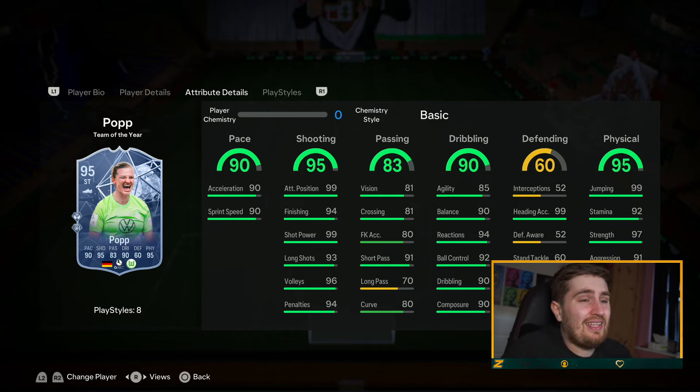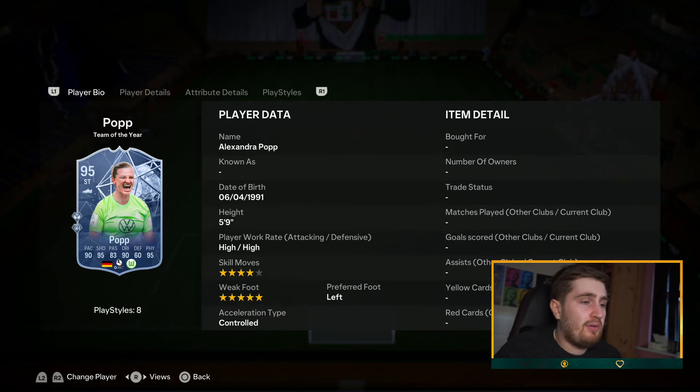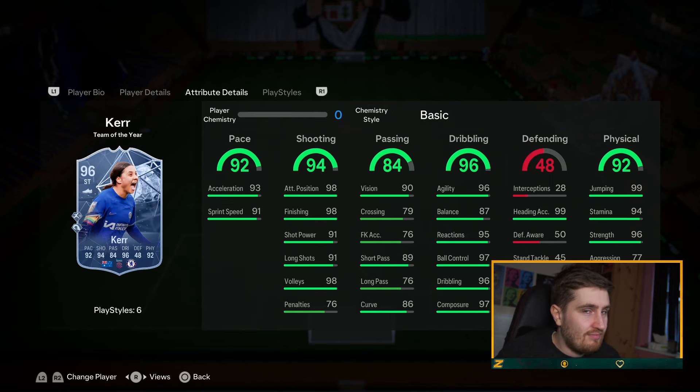Popp — a Team of the Year card — she's 900k at this point. Gold finesse is one of the best playstyles in the game in my opinion. Five star weak foot, skill moves not bad, really well-rounded. I used her for a couple of weekend leagues — she's one of the most clinical players in the game. She actually feels fairly good on the ball. You really can't knock a card like that.